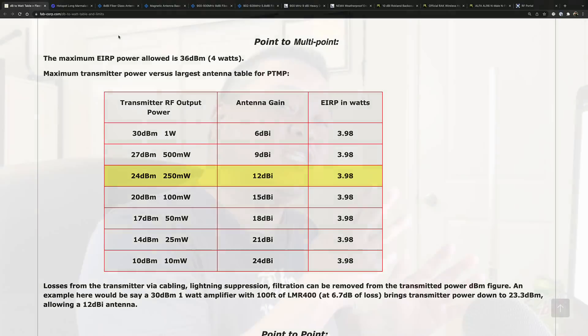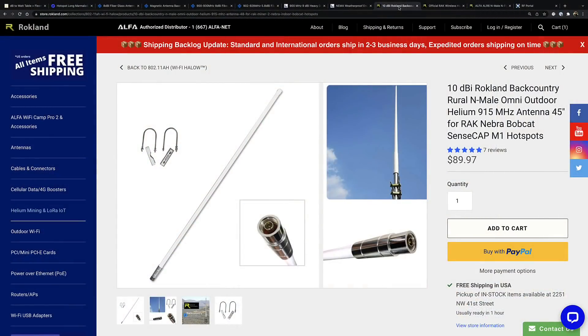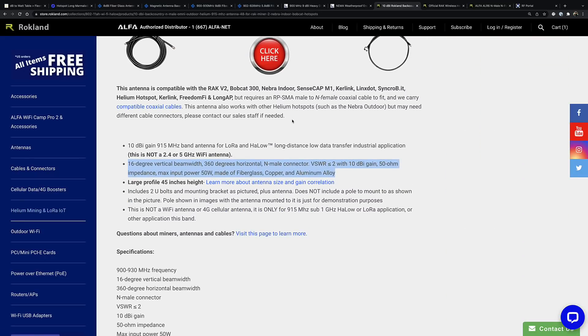If you're going with a higher dBi antenna, consider your losses. Losses occur from a lightning arrestor or your cable. As an example, I have bought a 10 dBi antenna from Rockland — the Rockland Backcountry Roll Omni Outdoor Helium 915 MHz antenna, which is 45 inches long. It also states a 16-degree vertical beam width. Some of you may want to consider that if you're worried it won't hit the places you want.